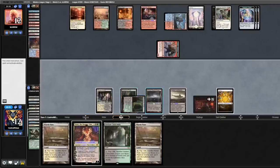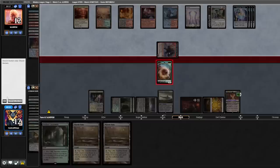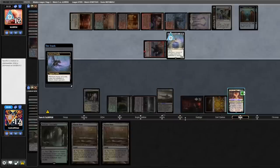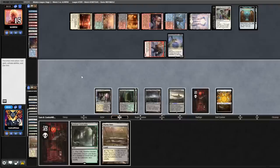Opponent attacks the Goblin, we'll block. This feels like a hard-cast Archon — it is. Not great for us, we just draw a card, and that's not going to do it. We'll scoop.